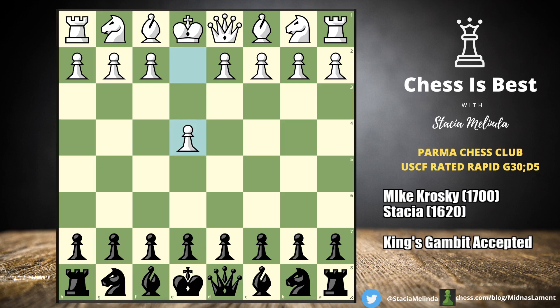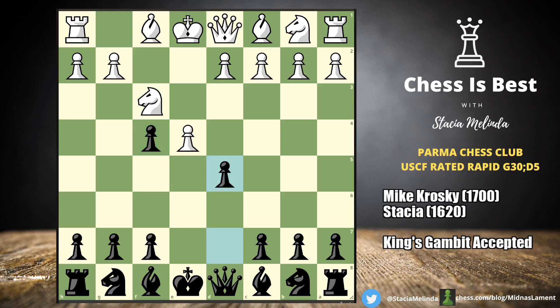My opponent is Mike Kroski and he played 1.e4, so I went e5 and he went f4. This is the King's Gambit, and I love this opening as both white and black. I like to take the pawn, and after knight to f3 — which is what he played — I went d5. This is the modern defense against the King's Gambit, recommended by IM Calvin Blocker. White should probably take that pawn, and he did, and then I played knight to f6.